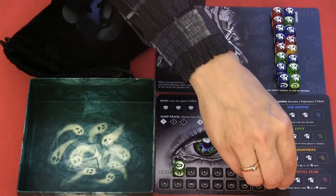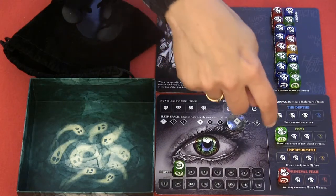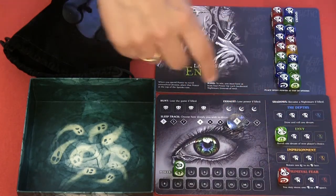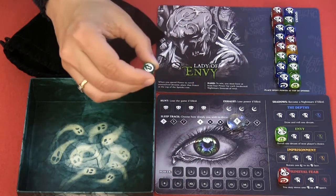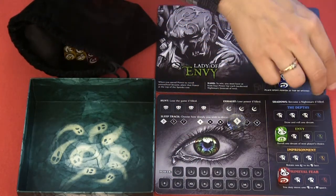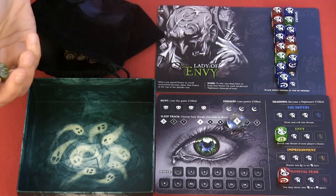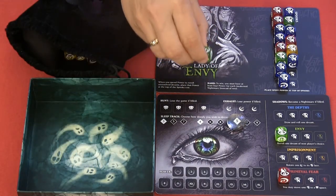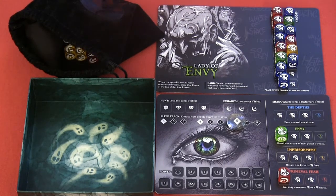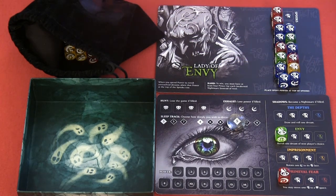Then we take this one and place it. The Lady of Envy ability lets you move one of your shadow dice to your hunt track if one was close to filling a row. Now I can spend my powers to re-roll some of these spooks. I'll spend this power to re-roll these two connected ones. If I get any powers they'll be returned to the bag; all other die faces go back on the track. We got number one and number one — so both are returned to the bag. We got rid of two spooks and move the others down. Now we have three blue connected here and three blue here.